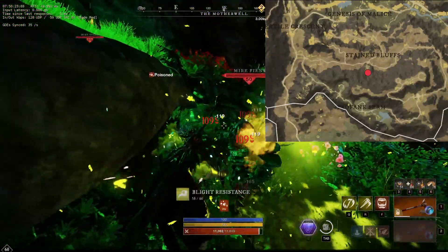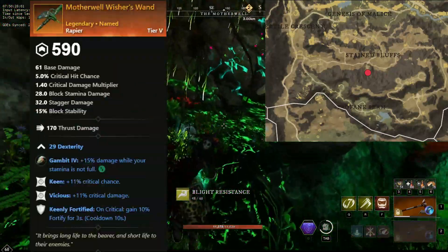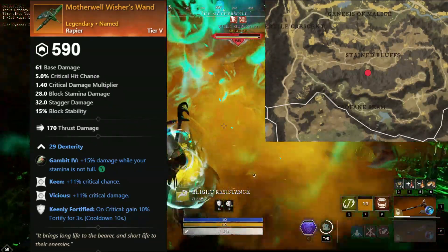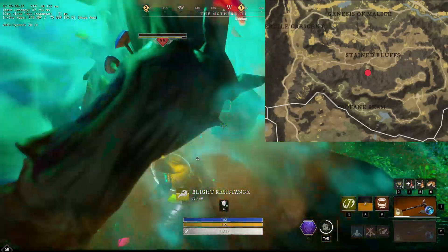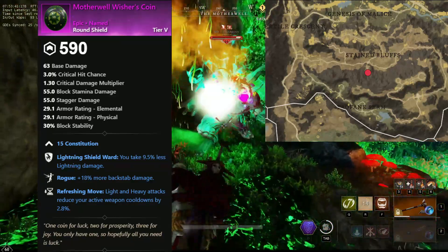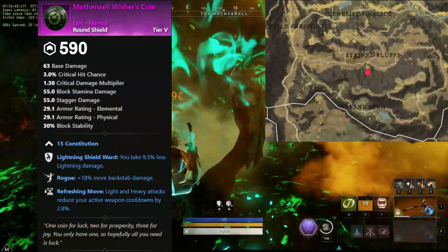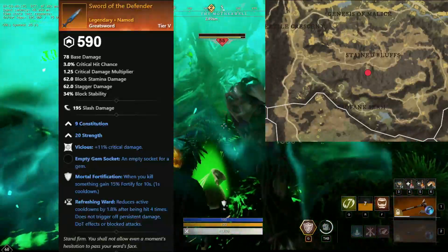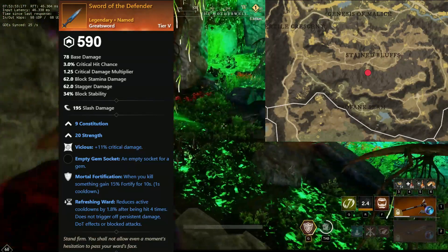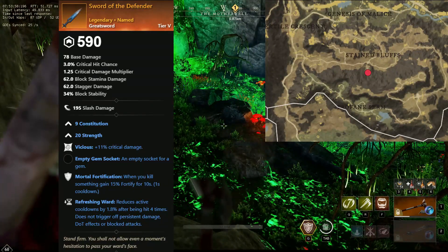Next up we have the Well Guardian. This boss drops a very nice rapier, Motherwell Wisher's Wand, which comes with dexterity, keen, vicious, and keenly fortified — a great weapon especially on Fresh Start. And also a very unique round shield, Motherwell Wisher's Coin, with constitution, lightning shield ward, rogue, and refreshing move. This is the only shield with rogue on it that can be worn and still be in light. And of course the greatsword, Sword of the Defender, comes with constitution and strength split, with vicious, mortal fortification, and refreshing ward. The round shield here is truly the most interesting thing he can drop.